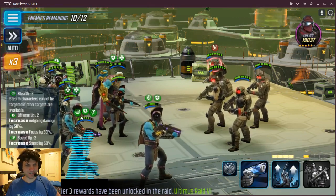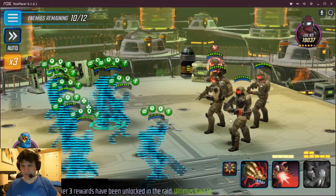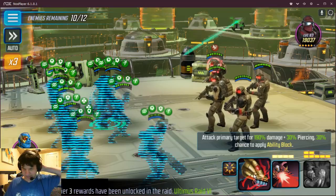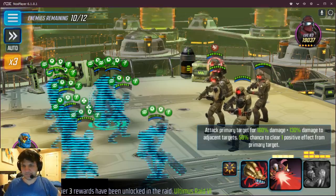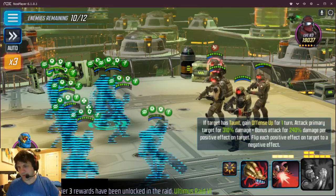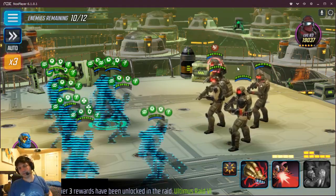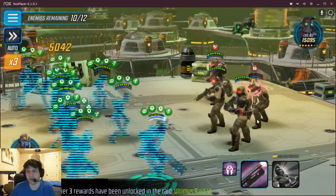Since Fury still has stealth for two turns, he's going to share that across the board — but that's okay, because Royal Guard was about to lose his stealth anyway. With Ultimus, his basic attack does have a chance to apply ability block, but it's only 30%, which is pretty low. His special does clear a positive effect, but there aren't any to clear right now. His ult is really good for destroying tanks — it does a ton of damage to anybody that has taunt. We'll save that until we really need it.